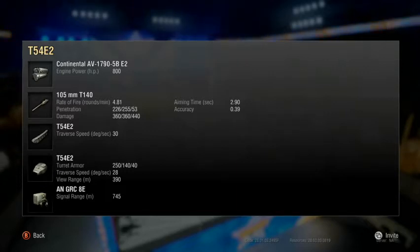390 base view range is actually really nice. A lot of tanks out there, like the Russians for instance, only have 380 to 360 at tier 8 — comparing those to this, this thing is going to outspot them. Traverse speed of 30 on the tracks and 28 on the turret; those are actually really good.